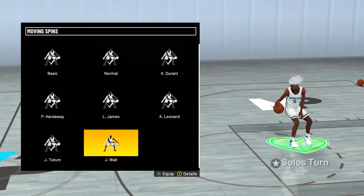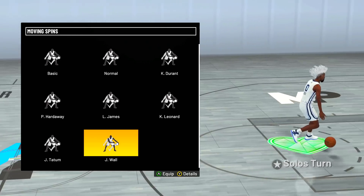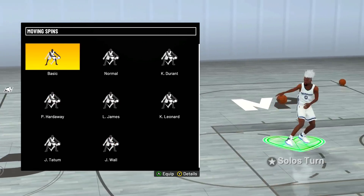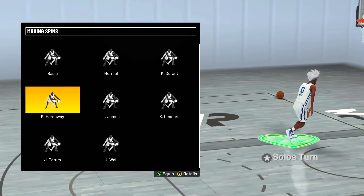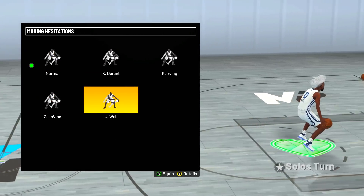Moving spins — the last new dribble move added is John Wall. I used this for a couple minutes and really didn't like it. The spin-back is not that good; I'd just be spinning around the court like a clown. I recommend Penny Hardaway or even basic spins — people have been using basic spins since 2K19. Penny Hardaway is a solid option.